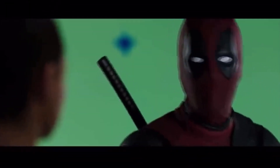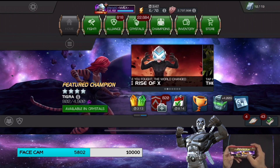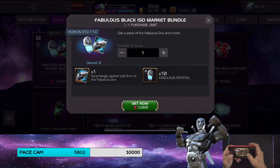Hey guys, this is Max and today we get a chance to possibly get Platinum Pool. We got an option here at the store where you can do the fabulous ISO bundle. For 9,000 charge we're going to be able to get 10 crystals and the left arm, so a very cool feature.